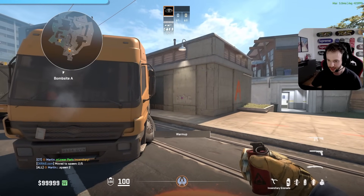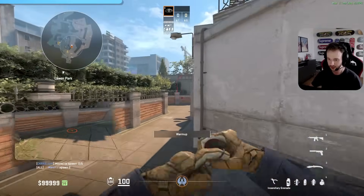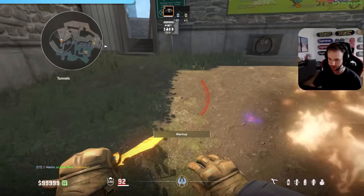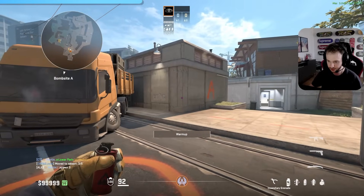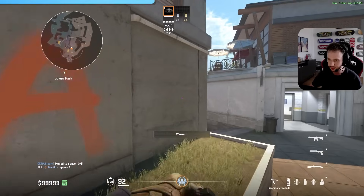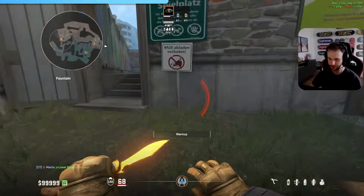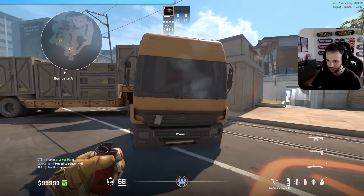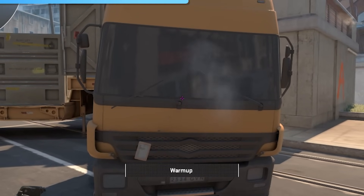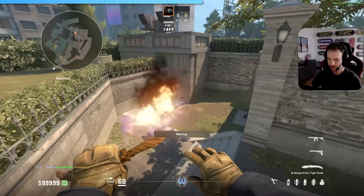Spawn 3: there's a little triangle at the corner of the wall — aim at the top of it. Very easy to see in Counter-Strike. Release as usual and it spreads all the way — terrorists have to take damage. Spawn 4: go from the right side and aim a little bit up; when you hit the window of the truck, release. It's a little bit scuffed and probably the hardest lineup to learn, but it works.